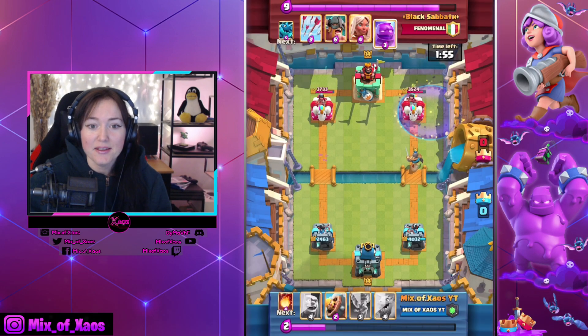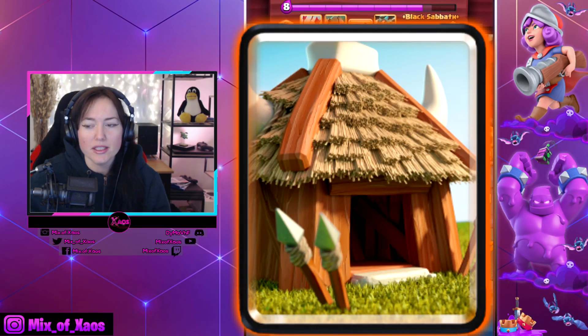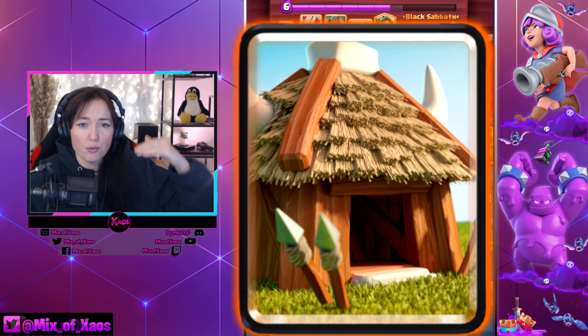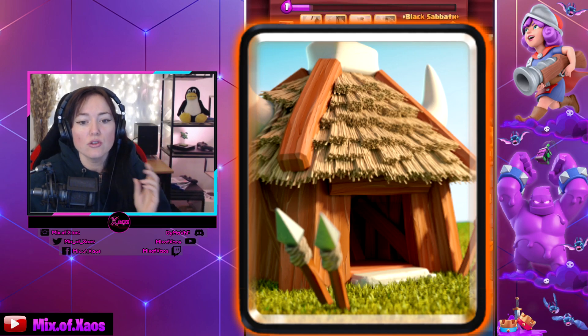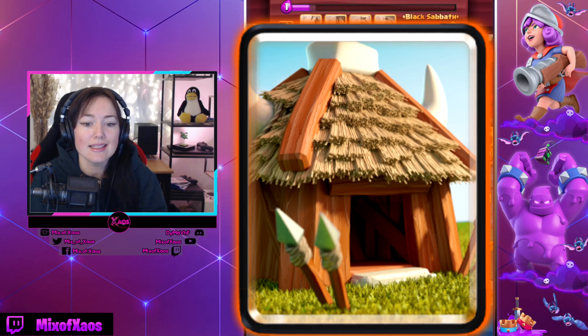The next one getting a nerf — a direct nerf to all spawners — is the Goblin Hut. The Goblin Hut is extremely, extremely annoying. It was so visible in season 29 of Clash Royale, and spawners really took the meta, especially if you push a little bit high on the ladder. The Goblin Hut lifetime is going from 40 seconds down to 31 seconds. Spawn rate from 4.5 seconds to 4 seconds. And hit points minus 17%.